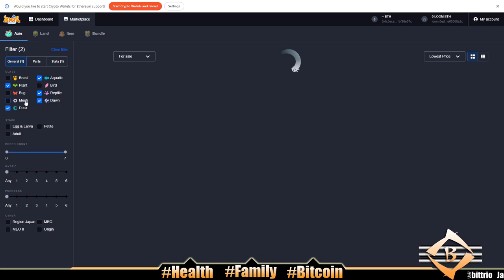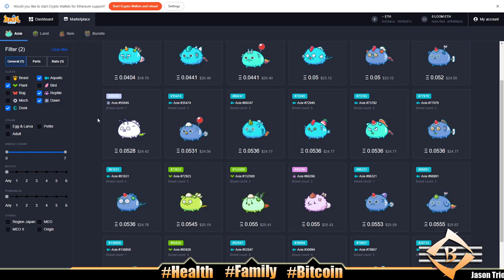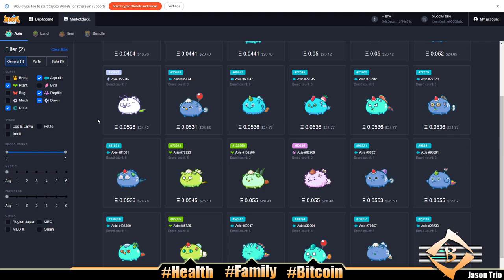We don't want another beast because double-beast is hard to run — you need two really good beasts. Bug and mech are in the beast camp too. So we need an aquatic, plant, dusk, or reptile. A dawn is pretty much an aquatic-bird mix so we'll include that. The moves on whatever class we pick have to match that class. We're looking for at least 38 speed to be faster than our beast.